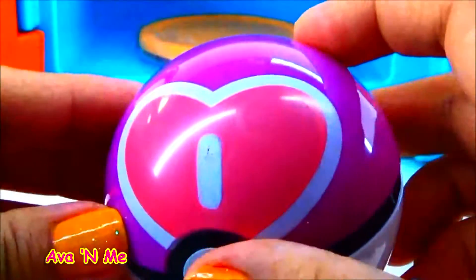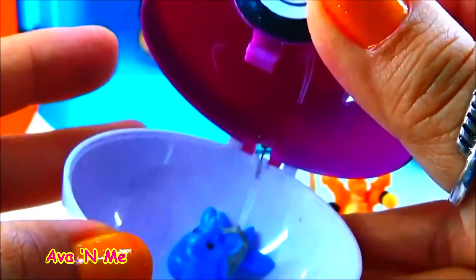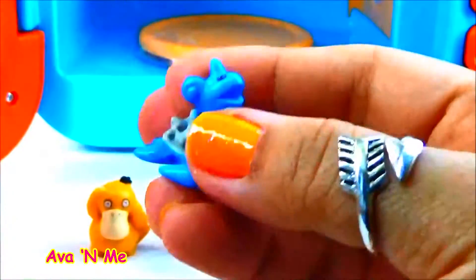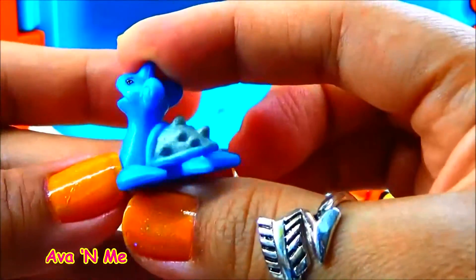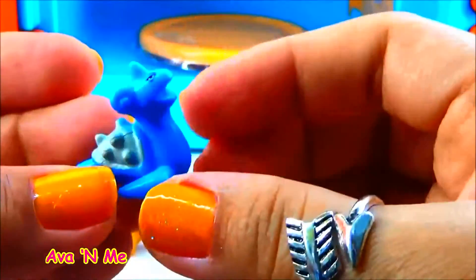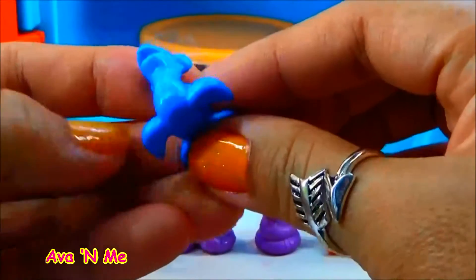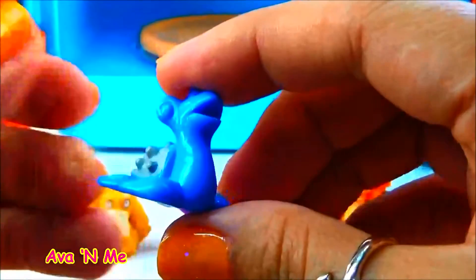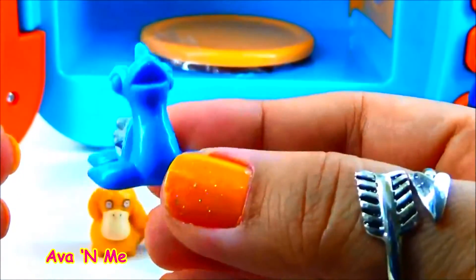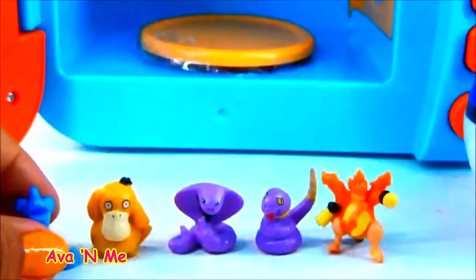Let's open this purple Pokéball with a heart. Oh my gosh — you know Poké Gyms? I see this a lot. Lapras is very strong and powerful. Look at it — it's blue. Lapras is a large sea creature. I don't have this yet in my Pokédex. I don't go to the beach a lot, so maybe that's why. So here you go guys, we have Lapras. Cool and cute. Now we have five.